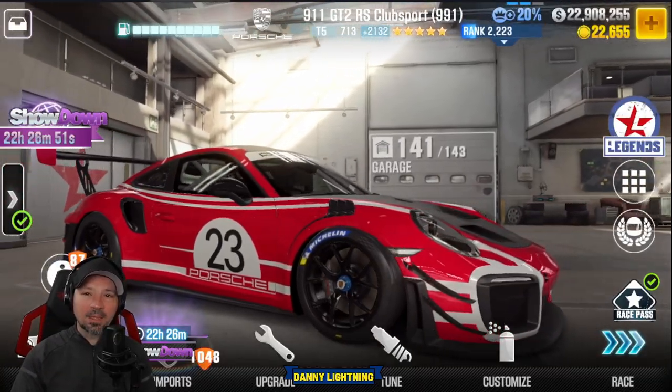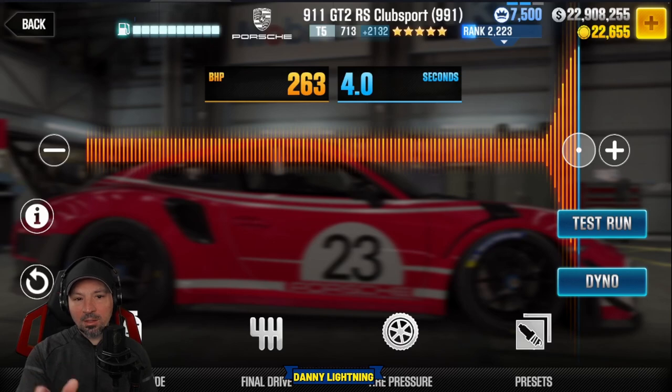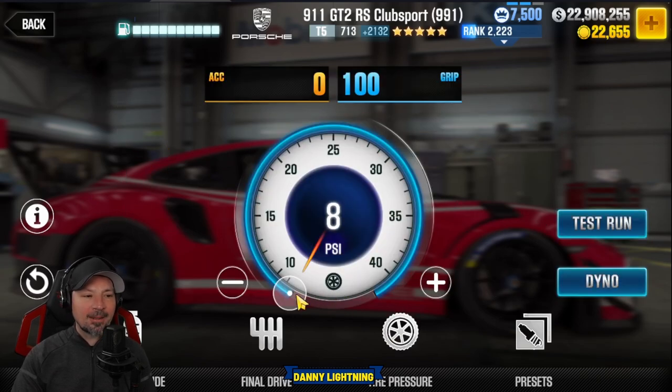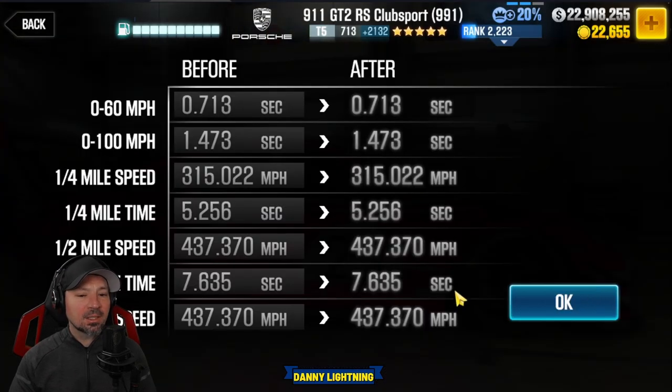There's a link to his channel in this video's description. When the car is 100% maxed out, Nitro's all the way to the right, final drive at 2.01, and tire pressure on 8 PSI. That is going to give us a dyno time of a 7.635.